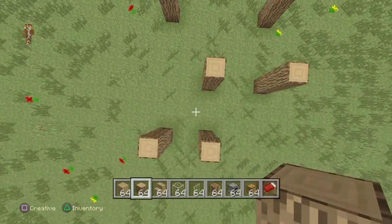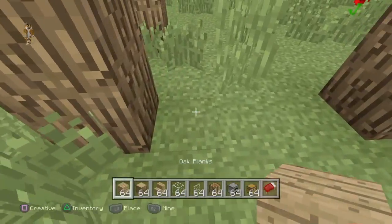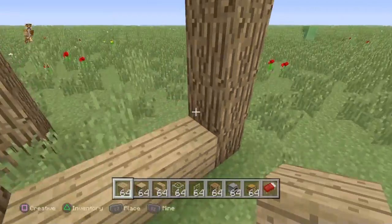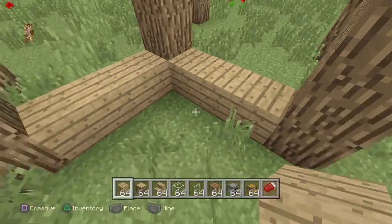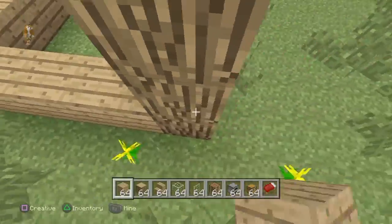This is the planks layout of the house. Now what you need to do next is get your planks and fill the whole house up. I'll speed this up.